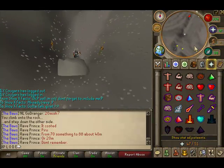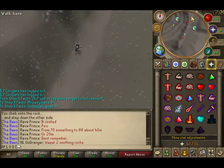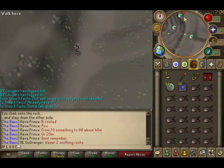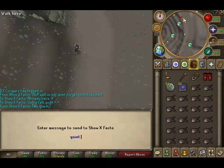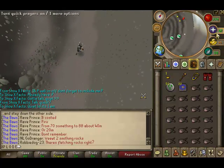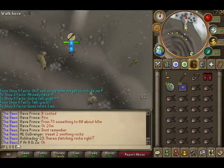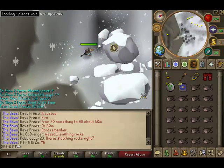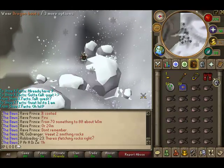If you haven't already, set your quick prayer to range protection — this will make it a bit easier. Walk up a bit here, and when you get near the trolls, turn that on. Once you get midway, turn it off. Push this boulder, and you can now equip your boots.